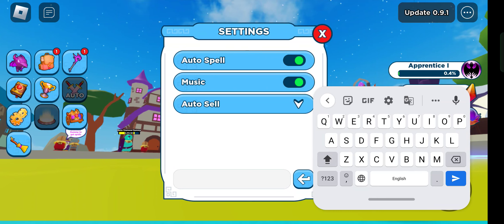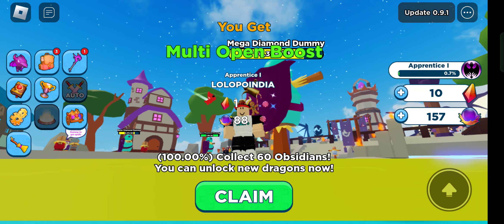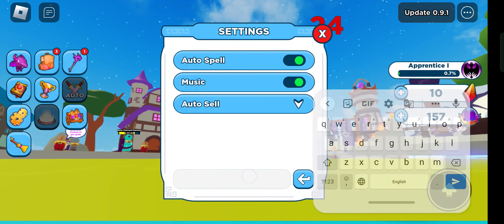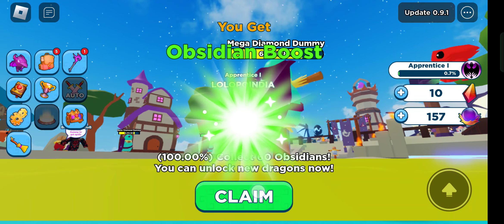The next code is 'like500'. Use this code and you can see it is working. We're gonna redeem the next code, which is 'welcome', and this will work too — you can see 'welcome' is working.